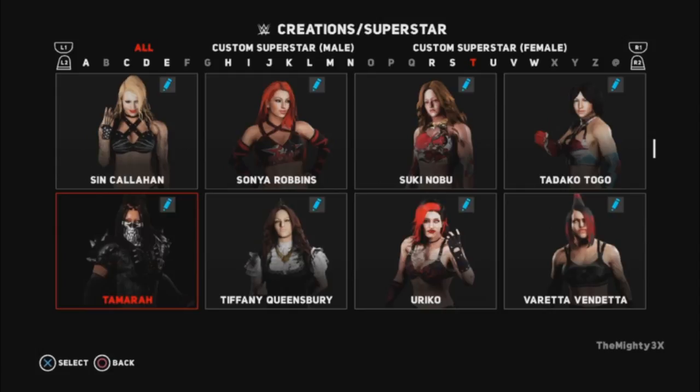Yeah. Everyone that you see is 100% completed and ready for upload. It's just that I don't have the means to upload all of them at once, because of the limitations with the servers and having to earn extra slots. At the present moment, I'm silver rank, so I do have 10 slots to work with. The 8 cores that you're going to see in this video are all going to be available right now for download on PlayStation 4 Community Creations. But before we actually get into showcasing any of them, there are two things that I want to address.